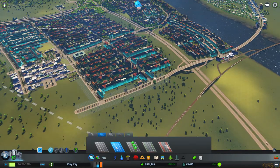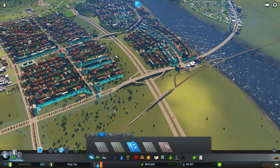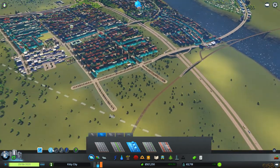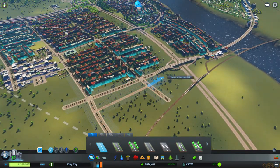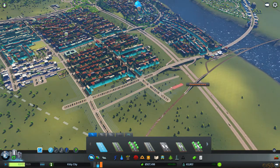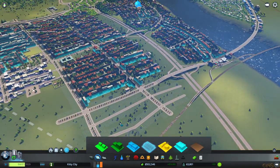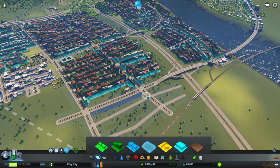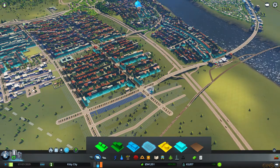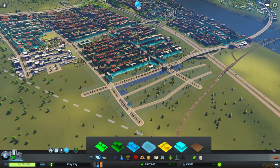We need offices. Let's do that. We can make this a little curved, and this can be a little curved as well. Maybe over here on this side there won't be trees, but there will be commercial right next to the road. Because we need a lot of commercial too. Let's do something like that — maybe a little bit here, and maybe some right there too, and on this corner.